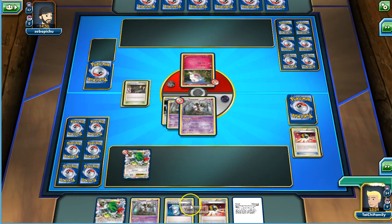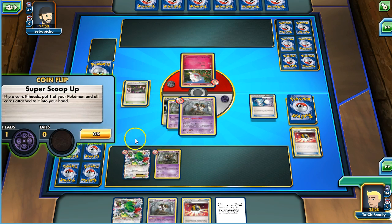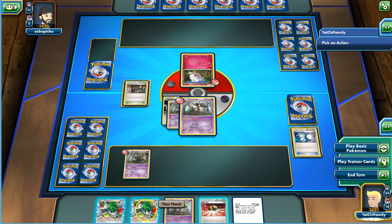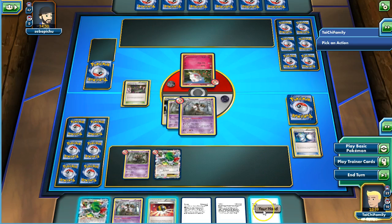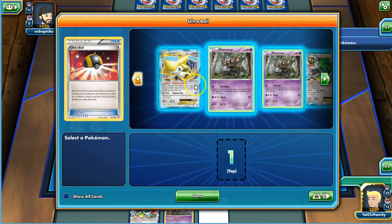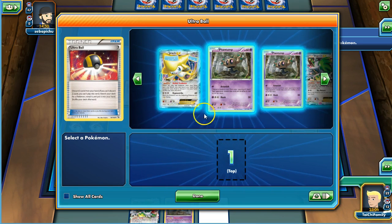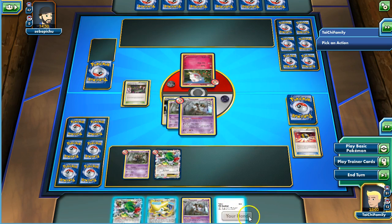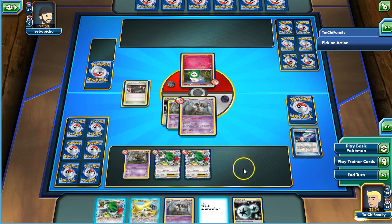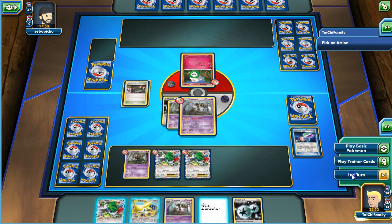We get another Phantump. There's a Head Ringer — we're going to go ahead and see if we can scoop up this Shaman. We did! We'll play it down for two more. VS Seeker, two Head Ringers. We have a supporter but we do have the VS Seeker — let's go ahead and play Shaman again, drawing six more. Good, we got the Hypnotoxic Laser which is what I've been looking for. We still didn't get a Mystery Energy, but we'll just end the turn here.